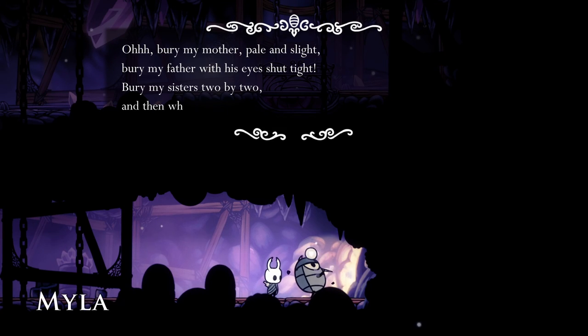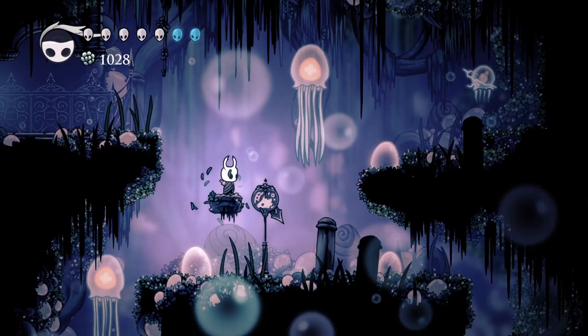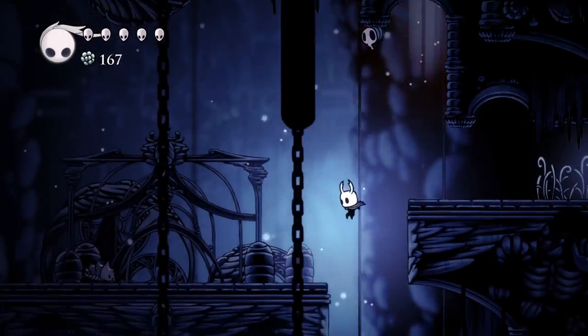Insects. A common theme in Hollow Knight is that most of the NPCs and enemies take the form of different insects or other bug-like creatures. There are exceptions, of course, like the Jellyfish in Fog Canyon or whatever the hell the Collector is, but this theme holds for most of the game.